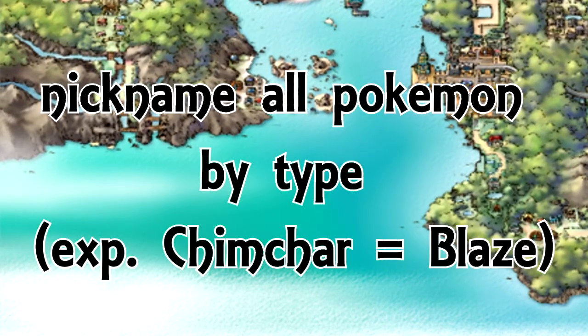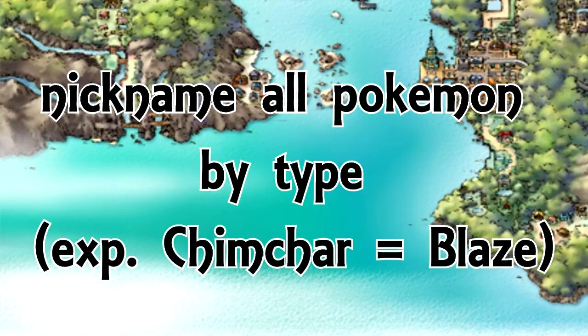You do have to nickname all your pokemon by their type. So if you got a Chimchar, you'd name him something like Blaze or Flame, because he's a fire type. If you got a bug, you can name him something like Bugsy. You have to name it based on the type of the pokemon you have.